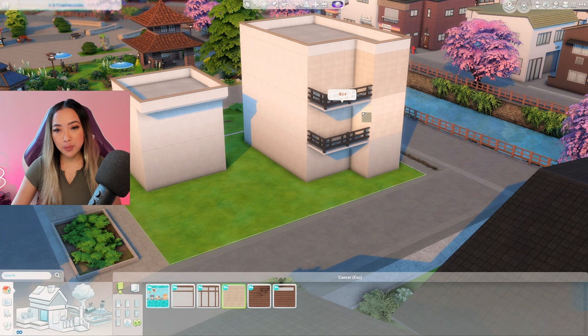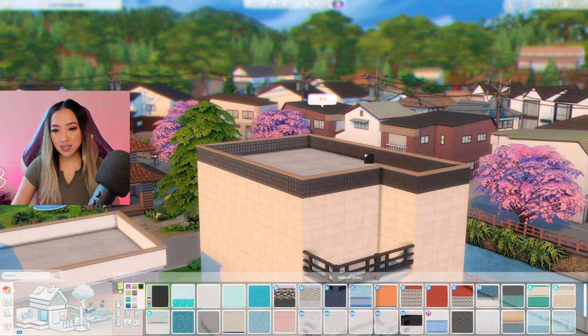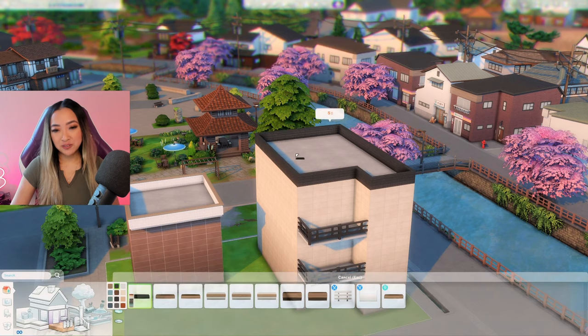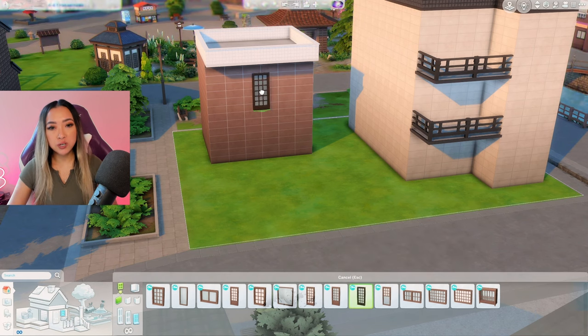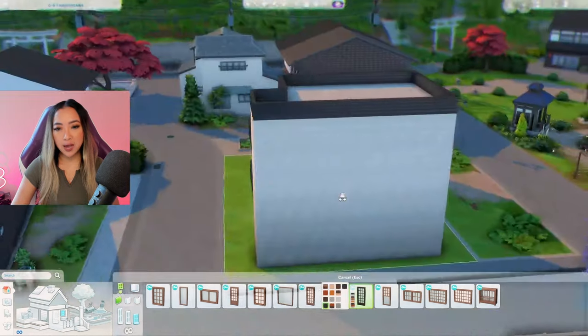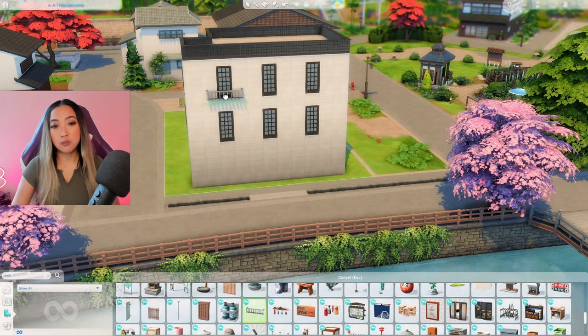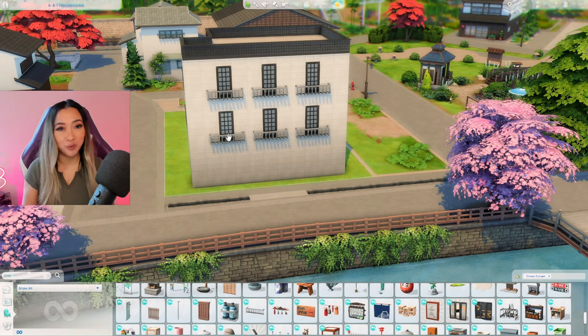I'm grabbing the Snowy Escape beige stone and wrapping it around the entire building, then grabbing the darker red shade for the smaller building. For the top roof piece I'm grabbing this black tile from the base game, and then I'm also going to use the white tile on the other side, finishing off with a matching roof trim. Now I'm grabbing these brown shoji windows from the Snowy Escape pack for the second floor, and then the same windows in black along the side of our hotel structure. I really want this build to be a good fusion of modern and traditional.